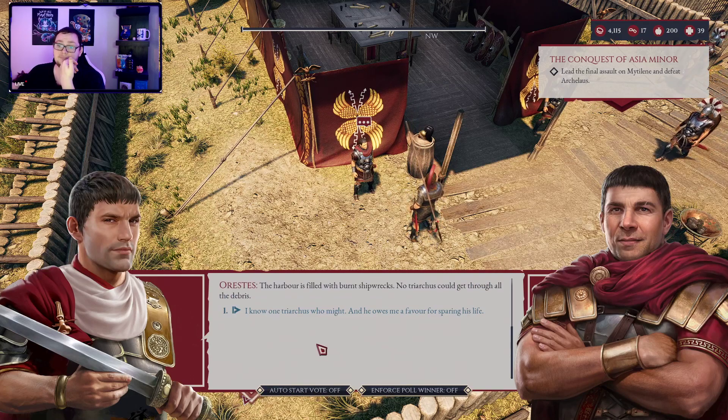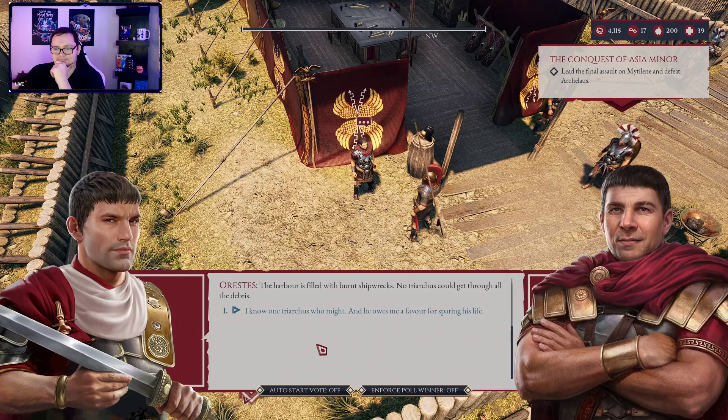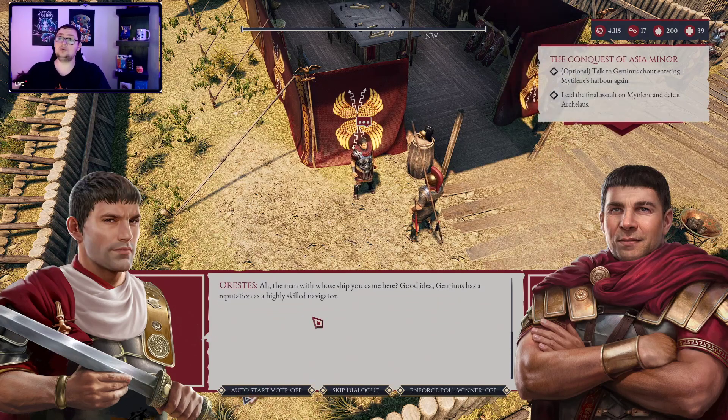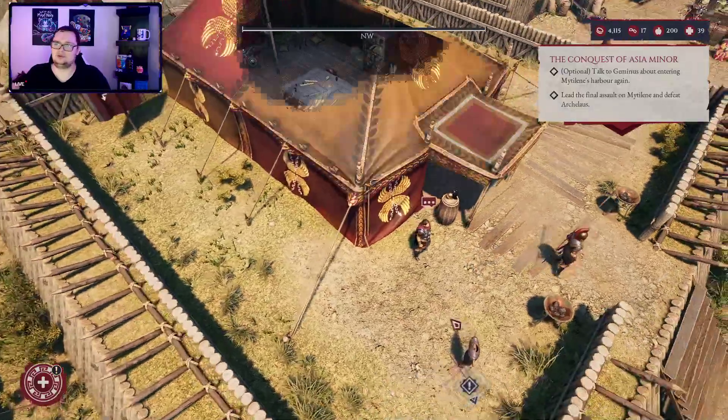I know one Triarchus — Geminus — and he owes me a favor for sparing his life. Oh yeah, let's do that. Geminus has a reputation as a highly skilled navigator. As always, we are ready to march on your order, Legate. That would not have been possible if we killed him earlier — cool. Yeah, let's go for the sneak attack.